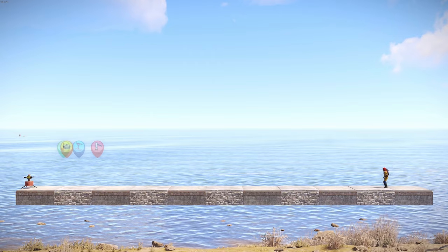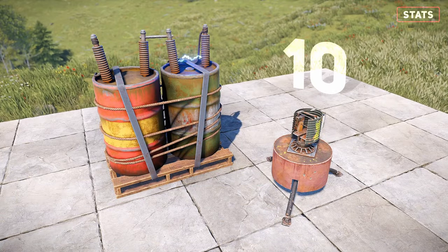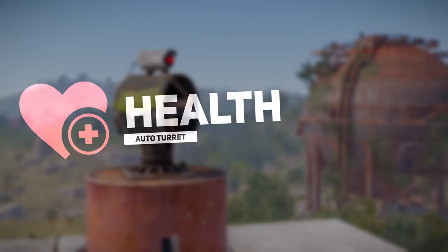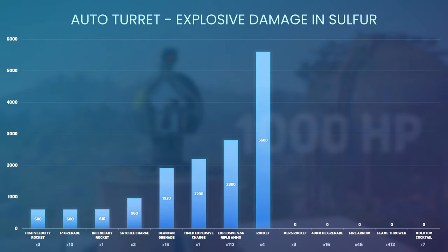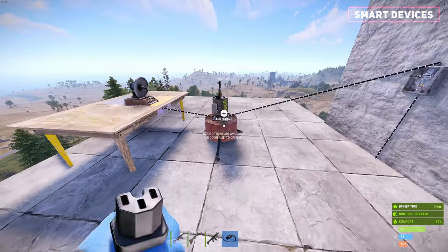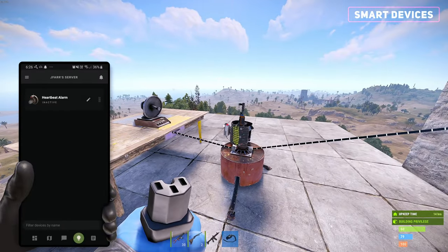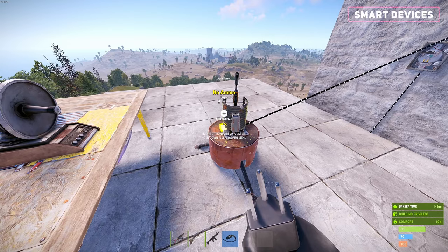The auto turret has a range of 30 meters or 10 foundations, consumes 10 power every minute, and the damage dealt would depend on the weapon provided. As for health, it has 1000 HP and requires this quantity of explosive items to be destroyed, along with melee weapons. A target output node can be found on the turret — connect this to a smart alarm. When the smart alarm is paired to the phone, it will trigger if the turret detects a player. The same can also be done for low or no ammo nodes.